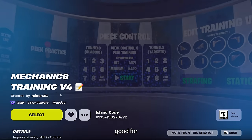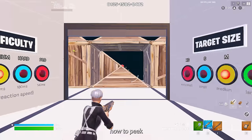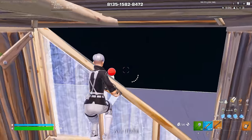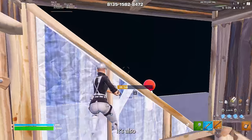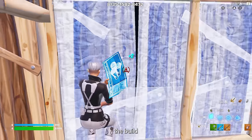The first map that's super good for working on peaking is this one right here. This is the best for learning how to peak properly because you can change the size of the target and how fast it reacts. Every time you make a bad peak where you're not behind cover, the bot will deal damage to you. It's also really good to get practice on a real moving target and then learning how to reset the build when you're done.